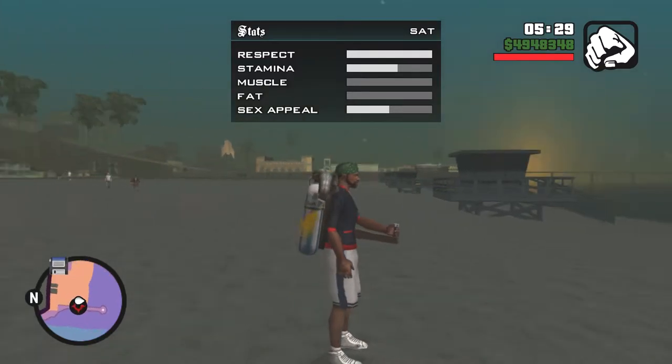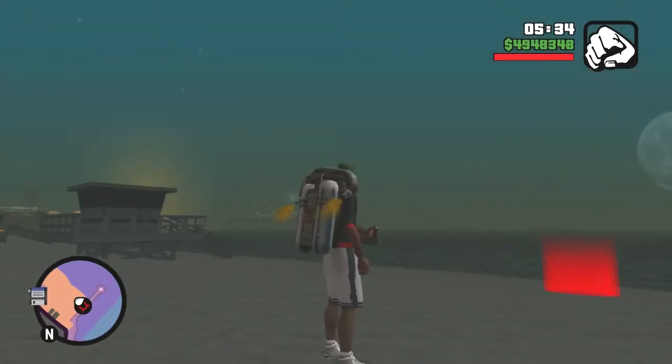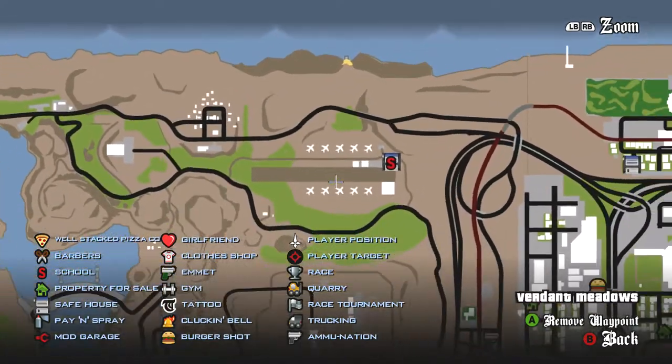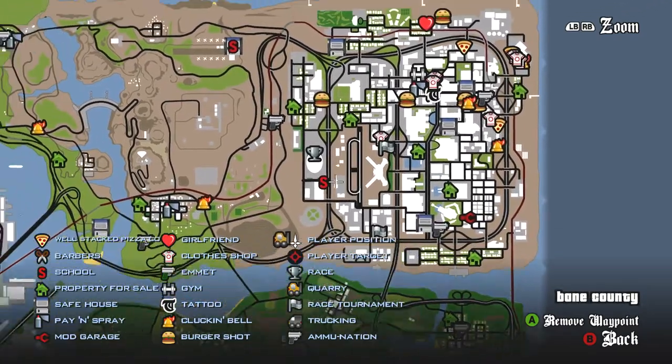And obviously, make many, many saves in the process. So you're gonna need to get the jetpack. I'll show you real quick where to get that. You're gonna want to get through the game to the point where you unlock the airbase, which is pretty far in. You start getting into the desert missions, you get pretty close to getting into the Las Venturas missions.